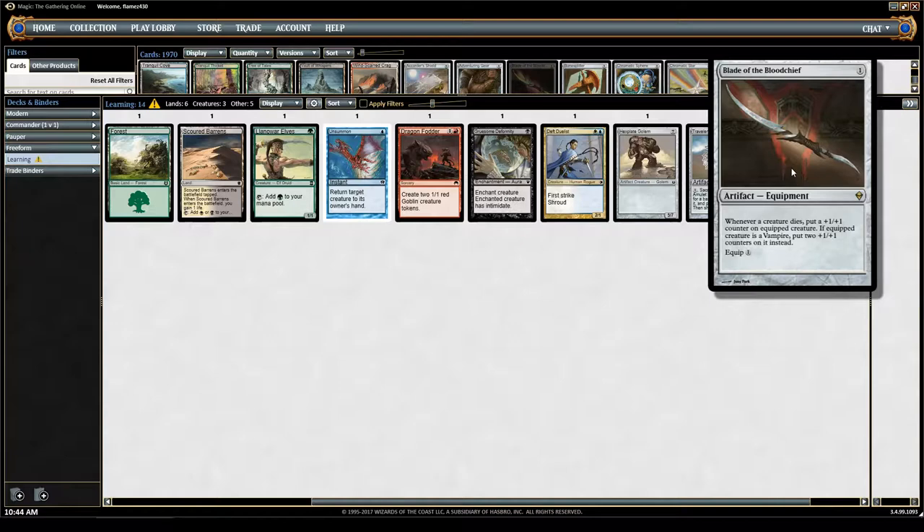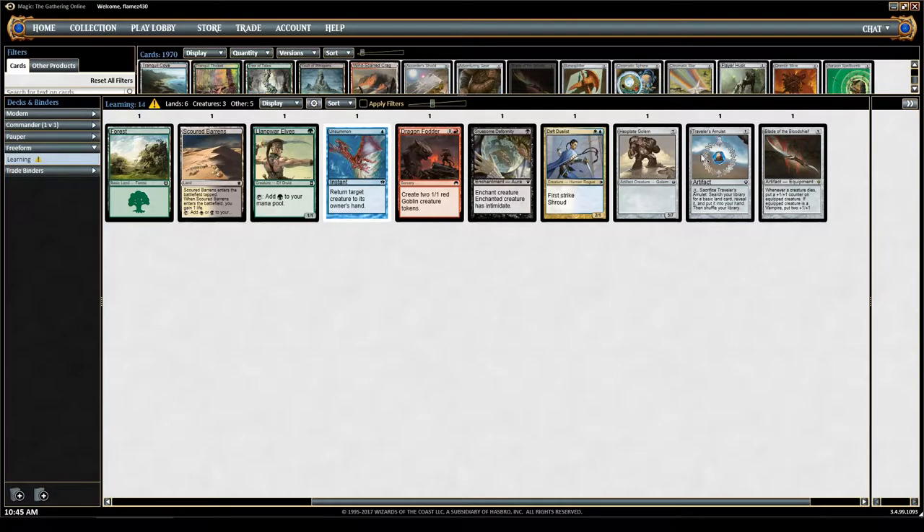The last card I'll cover is Blade of the Bloodchief — an artifact equipment. It costs 1 to put on the battlefield, and then you can equip it for 1 at sorcery speed, meaning you can't do it on the fly. Whenever a creature dies, you put a +1/+1 counter on the equipped creature. If the equipped creature is a vampire, you put two +1/+1 counters instead. You have to have it equipped for the trigger to apply — if it's not equipped, nothing happens.